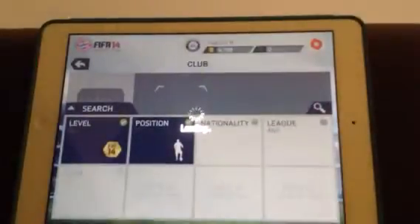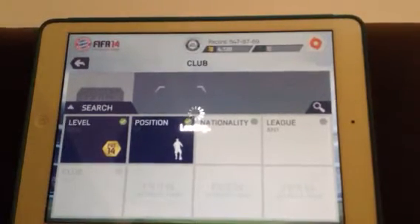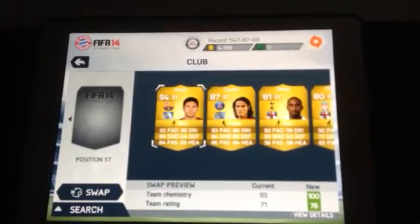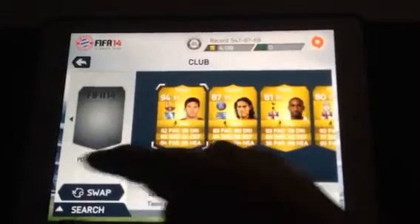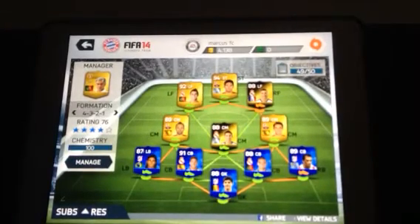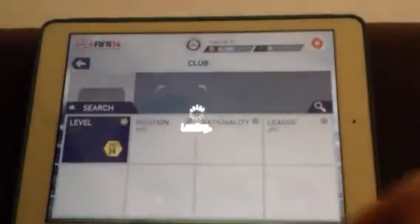And then we go into our final position, our striker. Who else could be the striker of our team? None other than Messi himself. You can see we've got Messi there with 92 pace, 89 shooting, 96 dribbling — he's just insane. Highest rated normal card in the game. And also Ronaldo's the second highest rated normal card. So we've got the two highest rated normal cards in the game, which are both beast players.